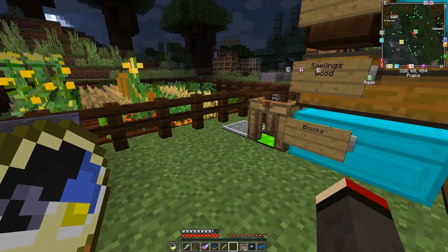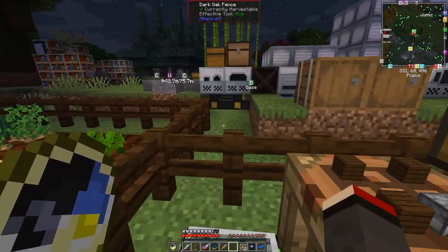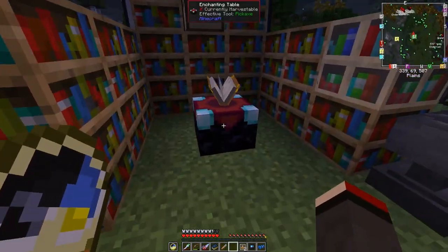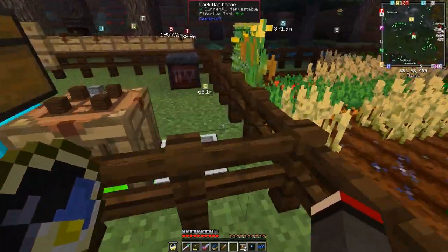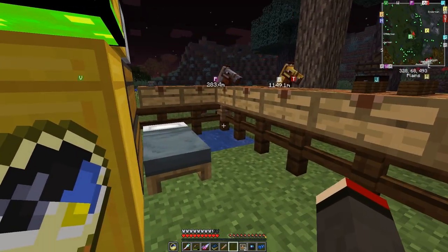Let's see if it's possible to enchant it. Indeed it is — you can get an Efficiency IV enchant. I'm not quite sure you'd really want an Unbreaking enchant on it, if anything. I'll see in a few seconds when it's daytime.